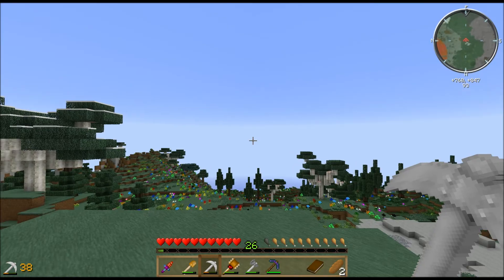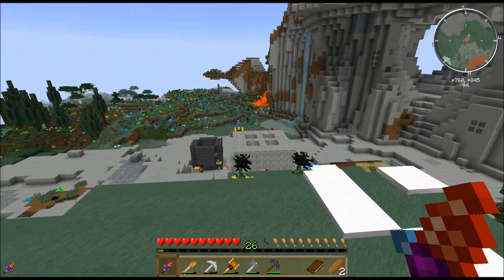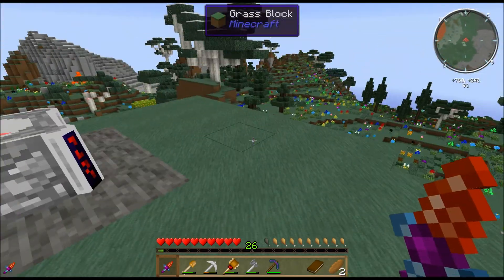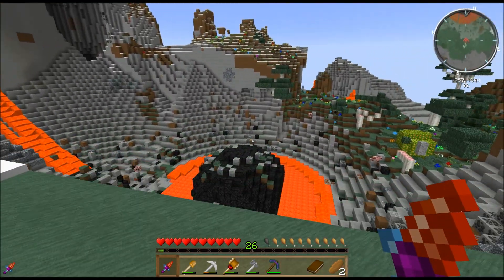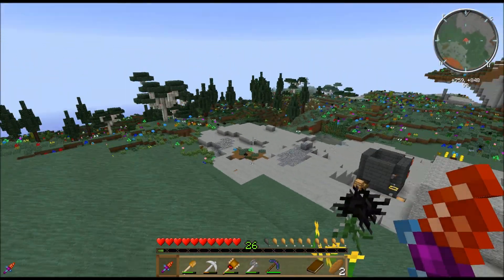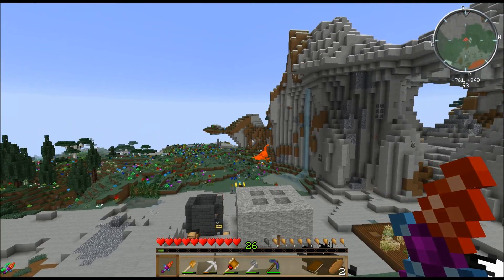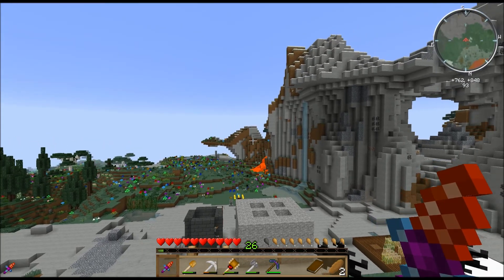I'm using the Feed the Beast Launcher 1.7 version pack with a few modifications for this demonstration world. This is one of my play worlds — I just figured I'd use it for this. And I wanted to show that the mod is available for 1.7.